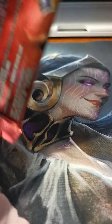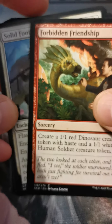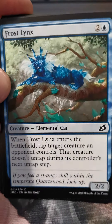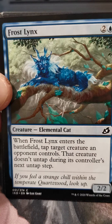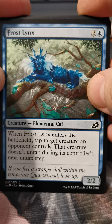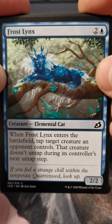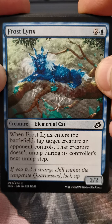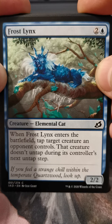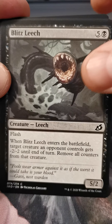Mountain, Human Soldier. Forbids the Friendship, Solid Footing, Frost Lynx — kind of feels like they were reaching. They were like, hey we need a blue cat in this set too. Look at the creature type: it's elemental and cat, and that's kind of part of the theme we've got going in this set. That's not a bad card.